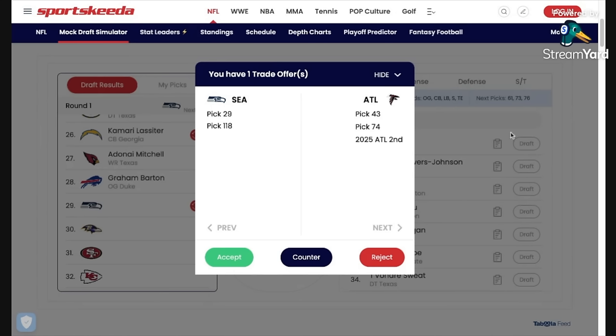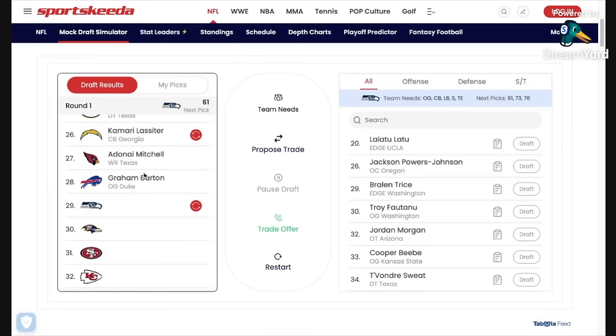I'm very much open to moving down again here. I don't think the value in the first round is all that great and that players in this range aren't going to be much better than players you can get in round two. Troy Fatan would be a good fit given the coaching staff that have come to Seattle. I really like Braylon Trice and Cooper Beebe. I've gone off Jackson Powers-Johnson a little since reviewing his tape after the Senior Bowl — he doesn't shoot his hands quite well enough and isn't quite as good on his angles. I'm not sure he's somebody I'd want to take in round one. Latu didn't have a great Senior Bowl and has short arms, so I'm very open to trading out again.